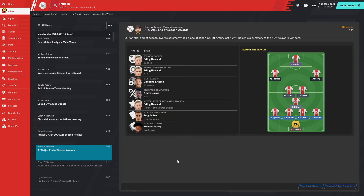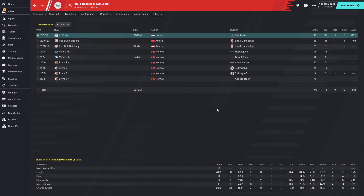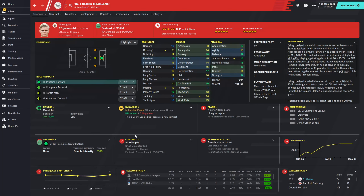Most Player of the Match awards: Erling Haaland, 11 times on the season. Taking a look at his final stats — in 31 appearances, 29 of which were starts, he had 38 goals, 7 assists, 11 Player of the Match awards, and an average rating of 8.12. In the league specifically: 22 appearances, 30 goals, 5 assists, 8 Player of the Match awards, average rating of 8.12. Those are just incredible stat lines from him. I'm so glad I purchased him — he was a thrill to watch this season.